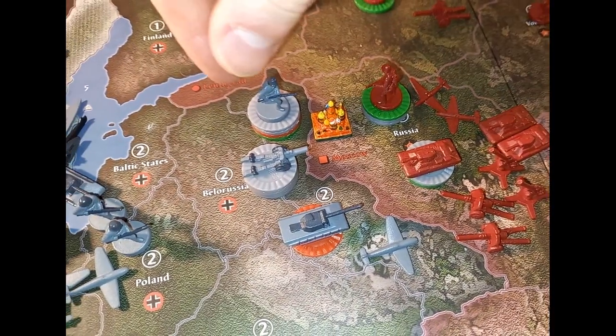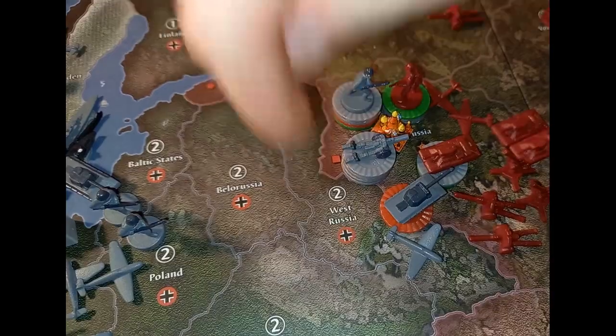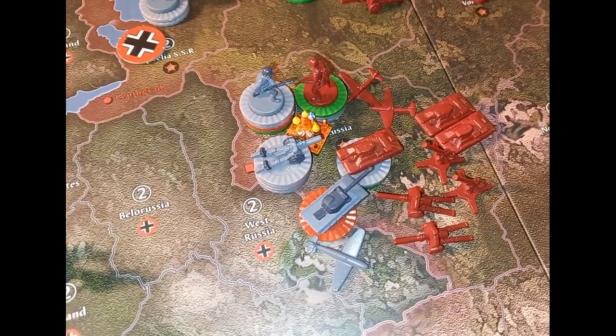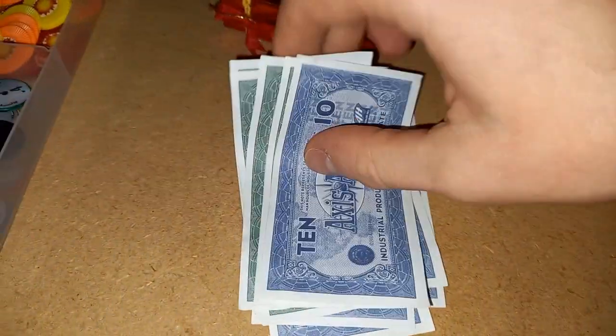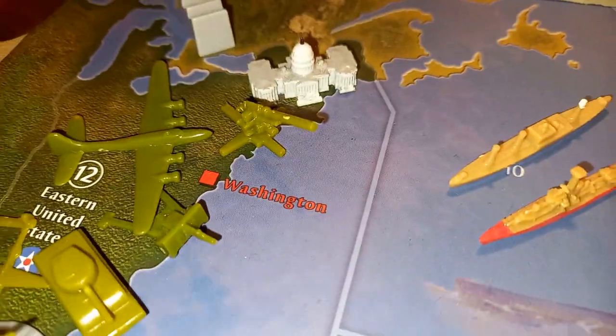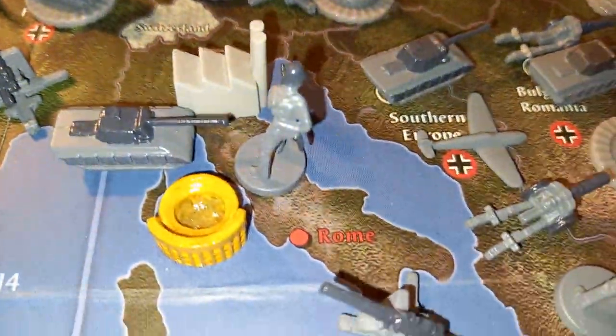You ultimately want to reach an opposing capital, so you can be right at their front door to sing them Christmas carols. If you can do this, the opposing player will donate all of their money to your cause. The team who can spread the most festive joy across the world, especially in its key cities, will be the winners.